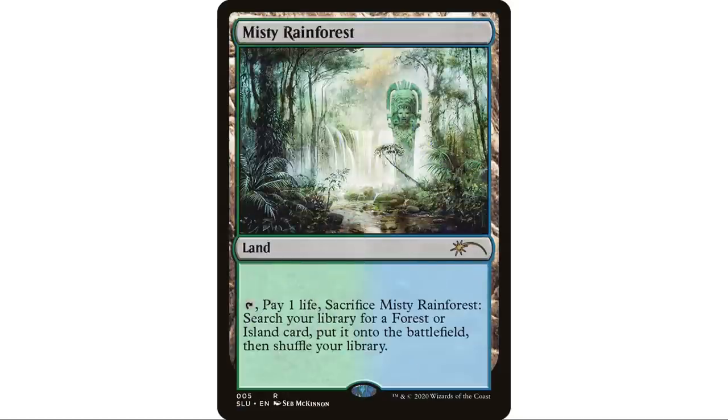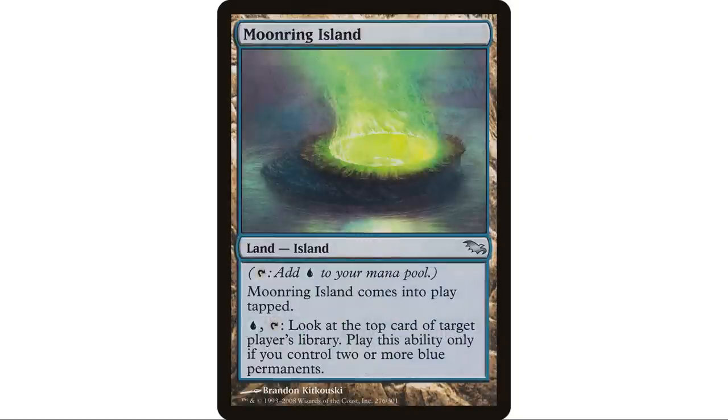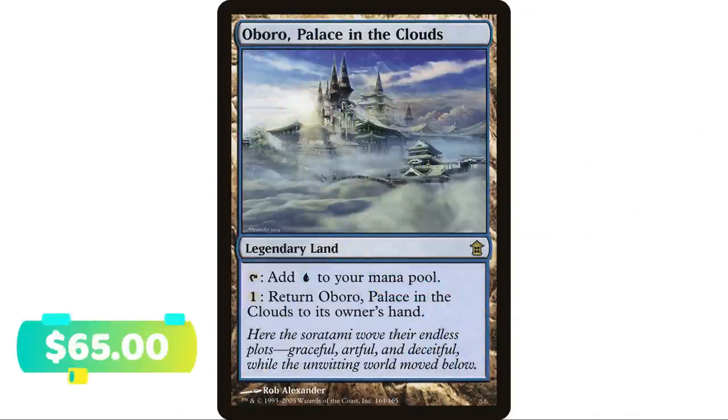Moonring Island is actually an Island, so you can fetch it with a Misty Rainforest or anything that searches for an Island specifically. It taps for blue mana and comes into play tapped. Pay a blue and tap to look at the top card of target player's library — this ability only works if you control two or more blue permanents, which isn't typically hard in a mono-color deck. There are decks that might want to look at the top card of their own library, or an opponent's.